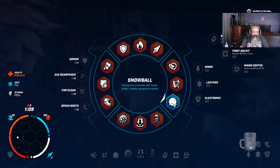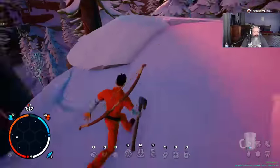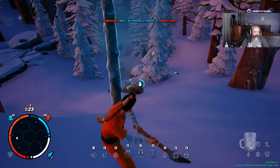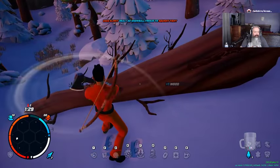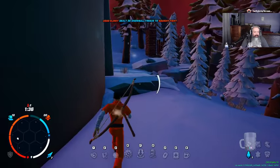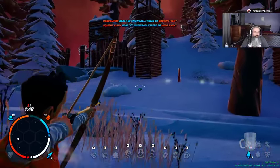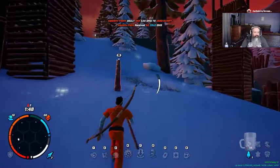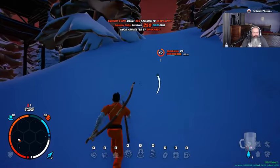Let's look at our crafting menu. Snowballs — can't really do much. We're gonna need to get out of here. Grab some of that. Can't do that. Oh, I see some footprints. Ah-ha — we found somebody.